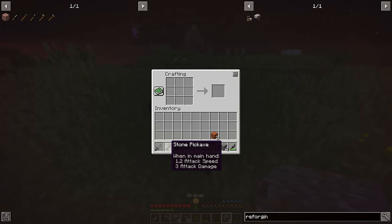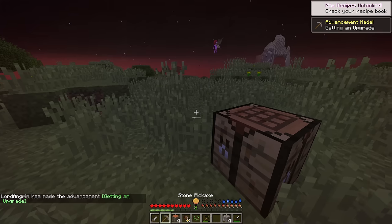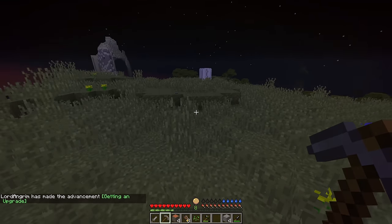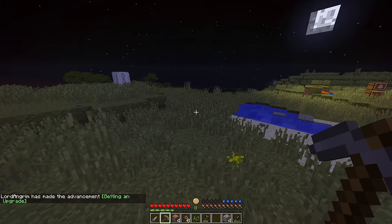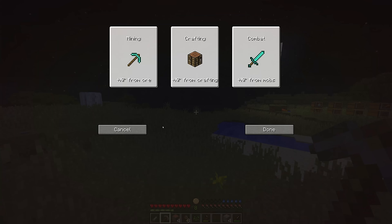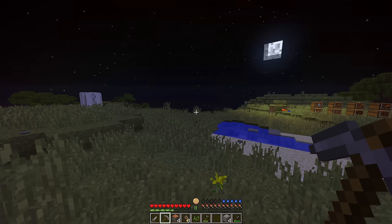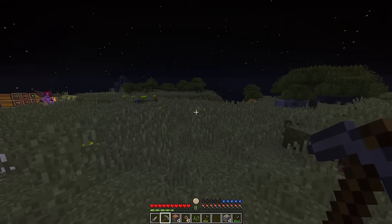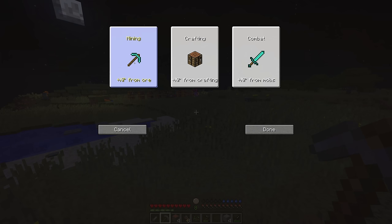Once you have a pickaxe, it's quite straightforward like ordinary Minecraft — you can gather other ores. Unfortunately, it's not that simple. There are two menus: skills and advancements. You can only open the advancements tab once you reach level 5. I suggest that you do not spend any levels on skills until you reach level 5 to select your advancement.